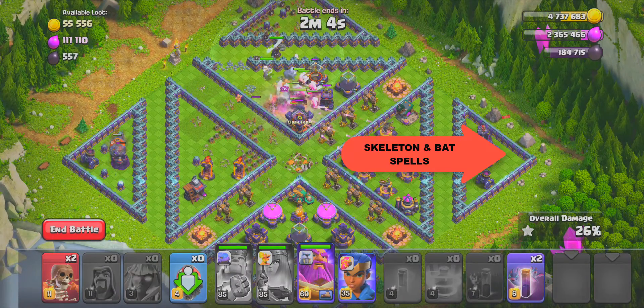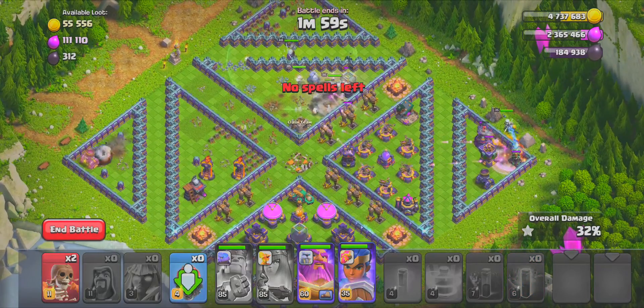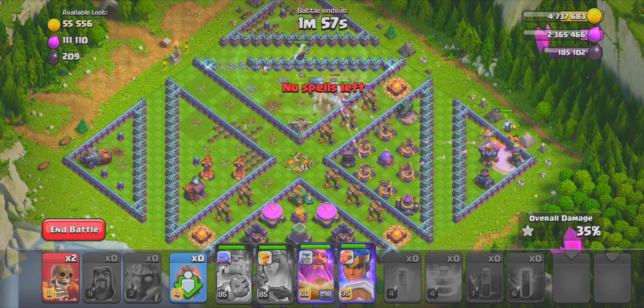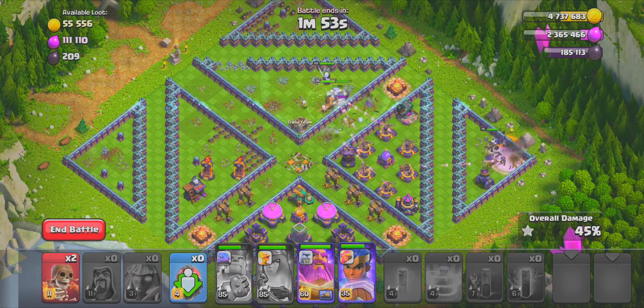I use the drill machine to take the rest of the towers from that side. Then I drop the skeleton spell, the Royal Champion, and the bat spell, which will take out some of the towers from there.